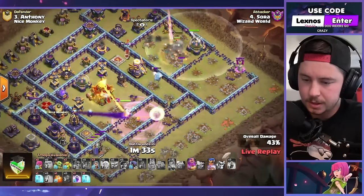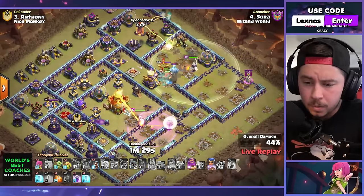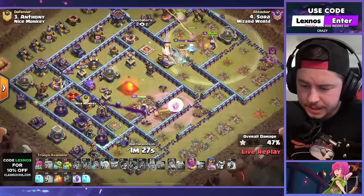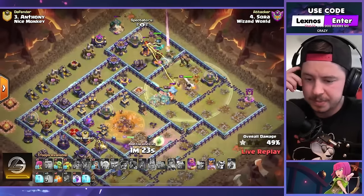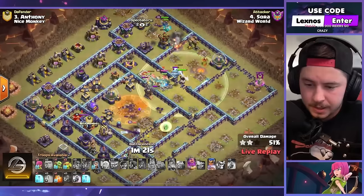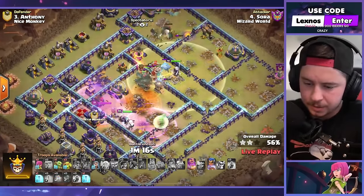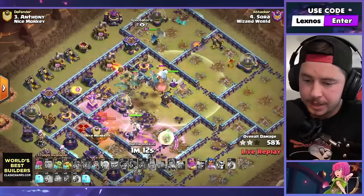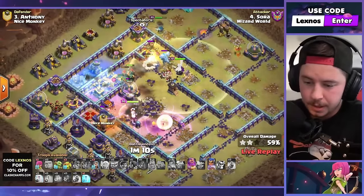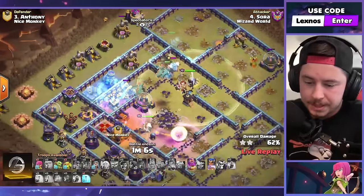Queen working on that town hall, monolith locks onto her, headhunters going in — queen gets the town hall, she might stay alive. Maybe. Royal champion with spirit fox in on the top side of the base, warden ability, rage on the queen and the healers, she gets to the monolith. Dude, you can't tell me the root riders are this cracked — he still triples? If he still triples, these root riders are broken. There's a freeze, queen still alive. He used the poison on the enemy queen, his royal champion is gonna get stuck on the ice hound. This is still gonna three-star.